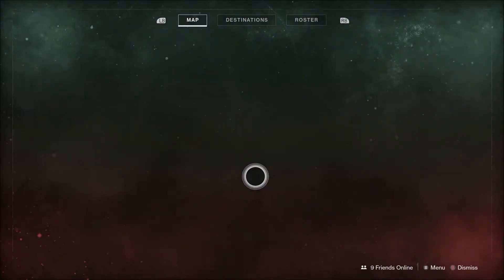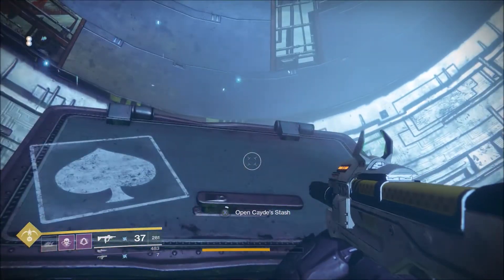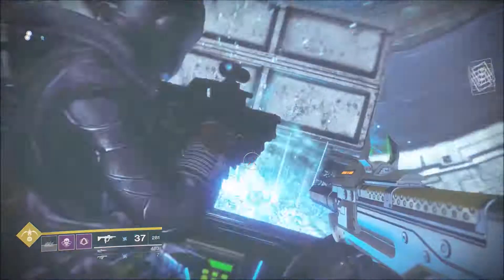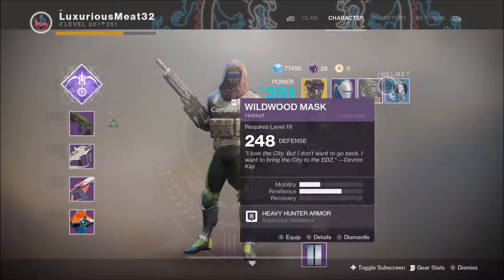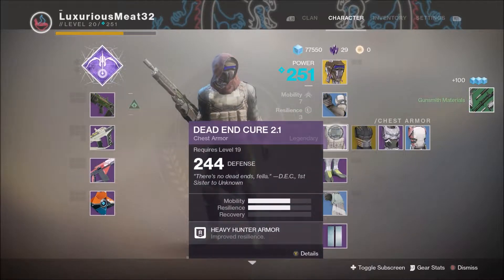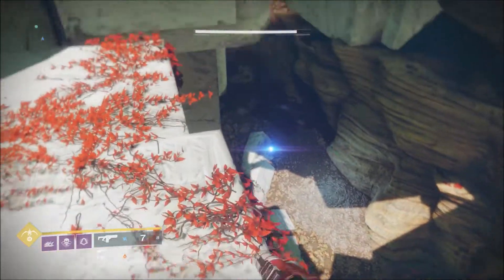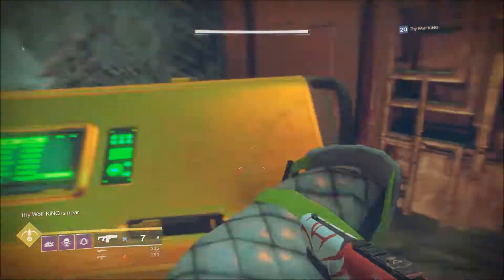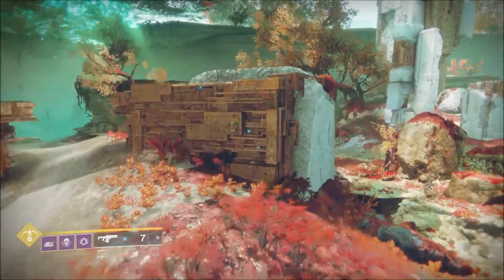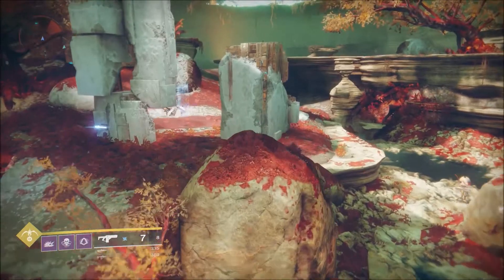These items can contain gear that can help you level up, which is a really good way to level up — especially if you are at a very low level. These can contain exotic engrams, exotic gear, legendary engrams, legendary gear, and they also can contain a number of faction weapons. At this point in the game there are no factions, so this is the only way you can get faction weapons, which is super awesome. This is early in Destiny 2, so if you're watching this after factions have come out it won't really matter, but right now that is a really rare thing.